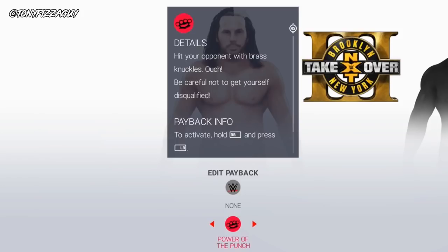The power of the punch is the brass knuckle — like William Regal pulling something out of his tights and hitting people in the face. You can DQ yourself here as well. Press R1 and L1 to activate, then triangle to deliver the power of the punch.